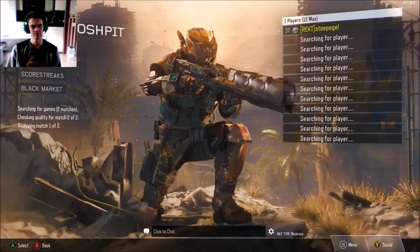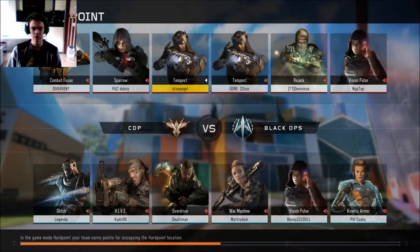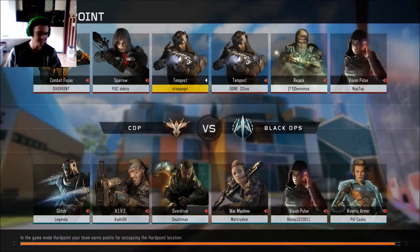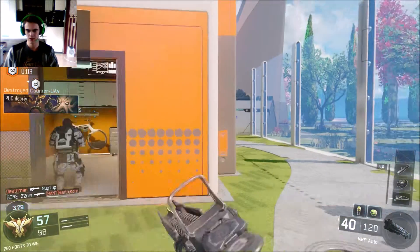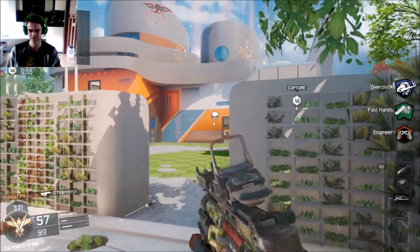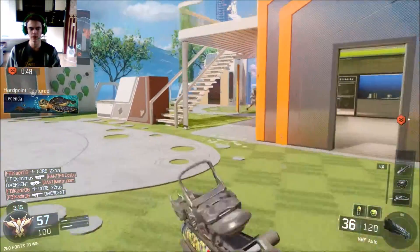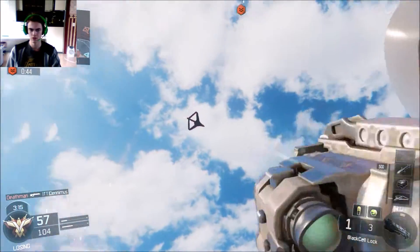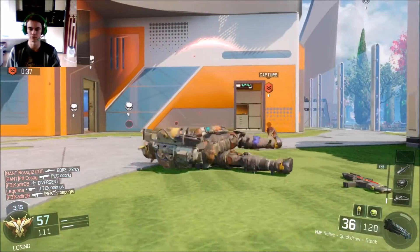Bonus, Chaos Moshpit. I wanted to change my class because I still have the Black Cell selected. People can also get Scorestreaks really well on Nuketown, so I guess Nuketown is a pretty good one for the Black Cell. Headshots on Nuketown are a little easier. I'm not a pro Call of Duty player, so don't expect pro gameplay on this channel. I do prefer mouse and keyboard but I'm better with a controller.